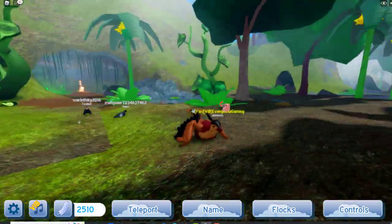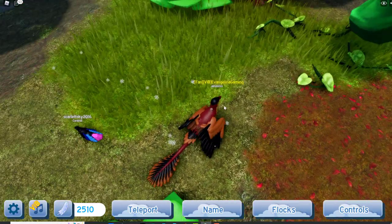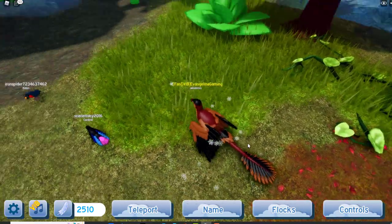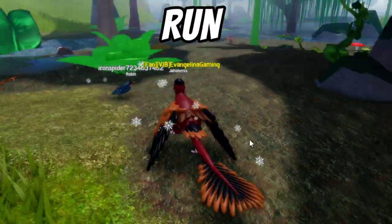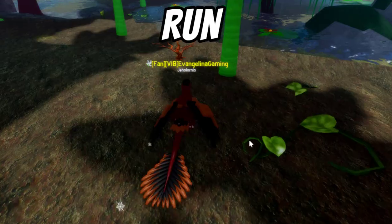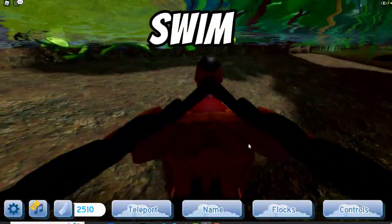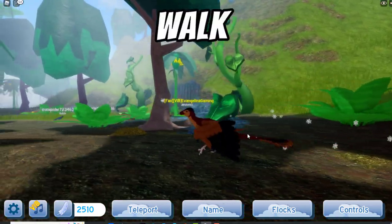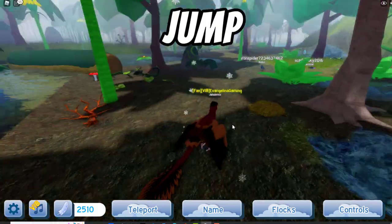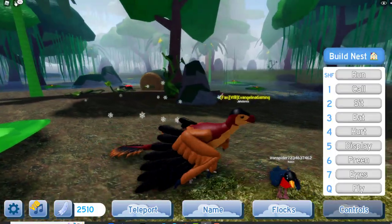There we go, we've grown up now. Here's the bird. I actually really like the colour on the tail, it looks quite nice. So here's the run, here's the swim, here's the walk, the jump. Actually quite detailed — I like the animations.